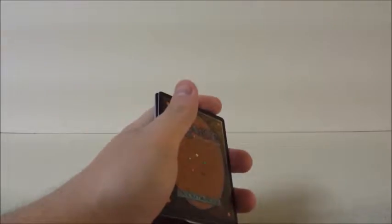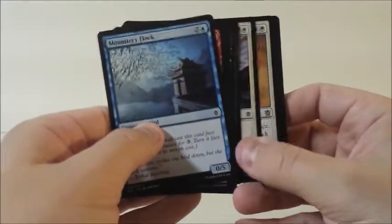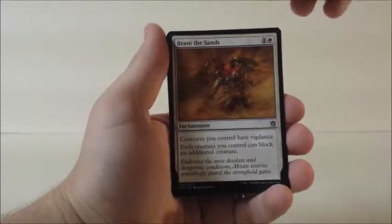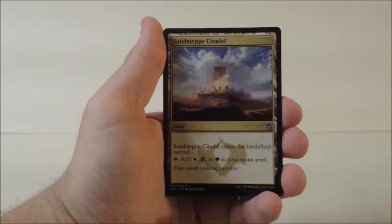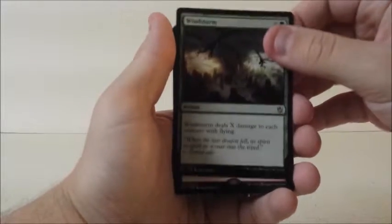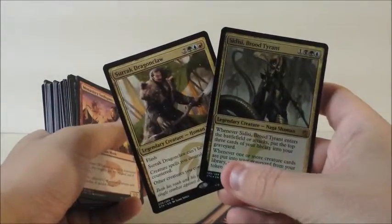I wouldn't necessarily say the box was even value-wise, or maybe I'm just overlooking something, but I'm happy with what I got actually. I think the only thing that could make it better is one more fetch land — let's see if we can do it. Brave the Sands, Sandsteppe Citadel, Windstorm — definitely not a fetch land — but Crater's Claws. That's not horrible.